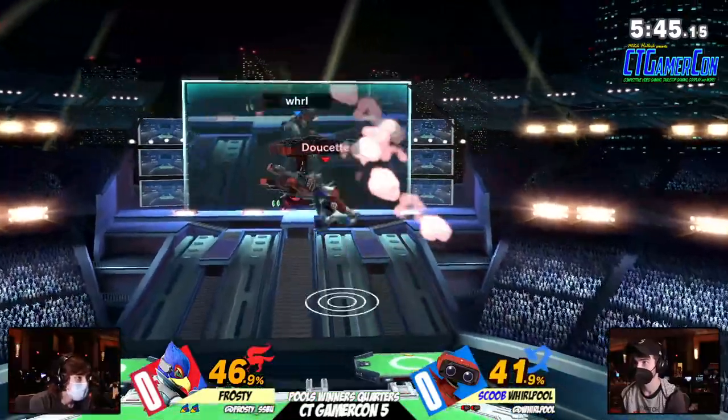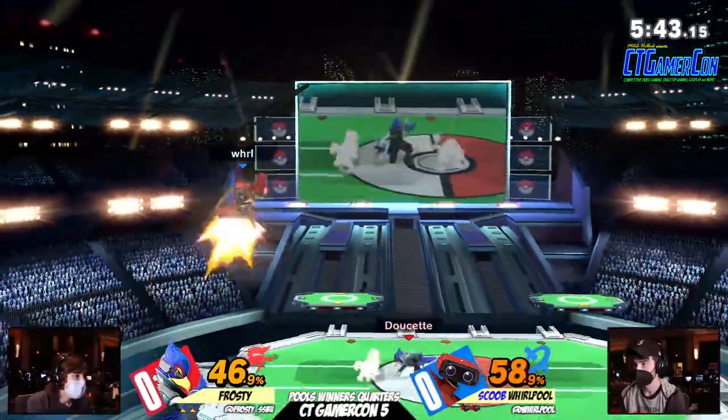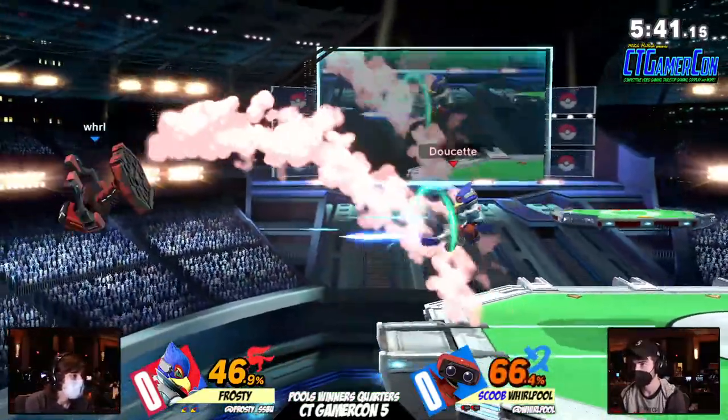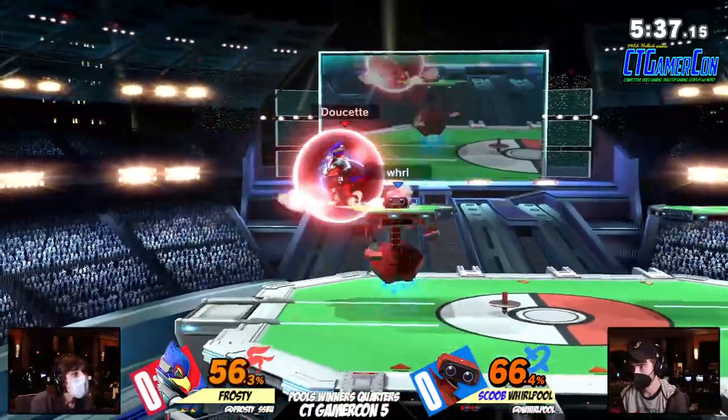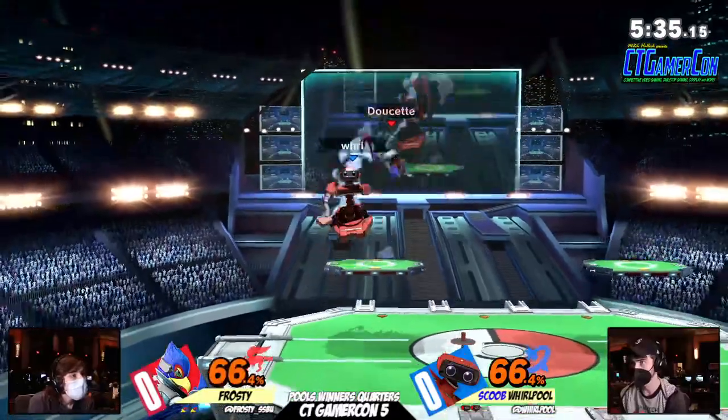Now you're seeing the up tilt combos and this match is looking pretty even. This is the reason the match is being good — even if Whirlpool did that crazy down air, it does not matter. Falco is going to up tilt you. This is so explosive — I'm leaning in. We're leaning in.